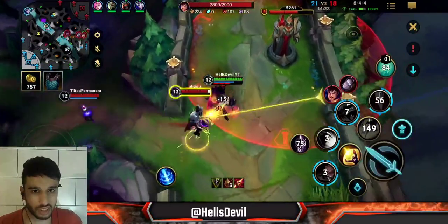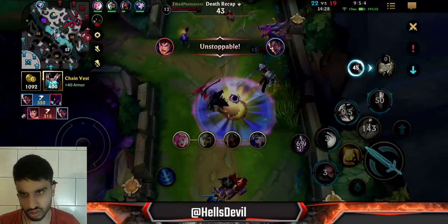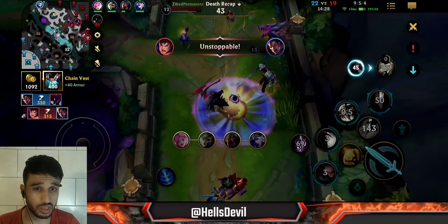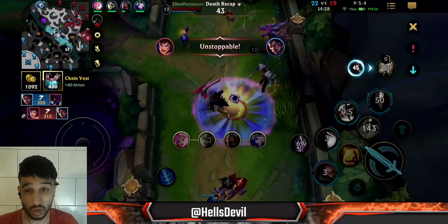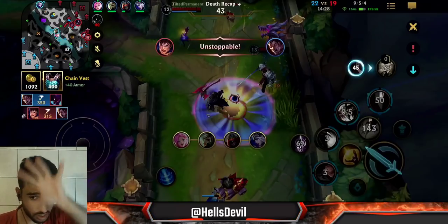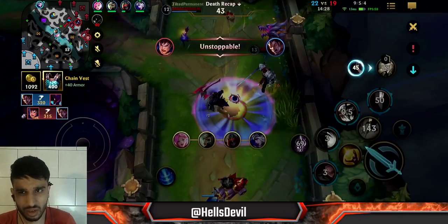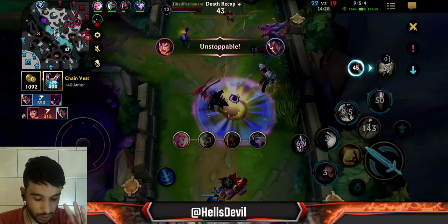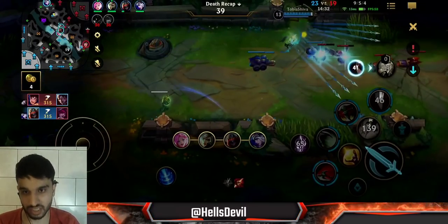Test your knowledge — was it worth it for me to literally flash over the wall into my demise just to kill the Kha'Zix? The answer is yes, it was worth it. We're 15 minutes into the game and the death timers are at around 40 seconds. Killing the Kha'Zix means he's out for a long time, the dragon is spawning very soon, and my team can just get a free dragon. They could even get a free baron too.